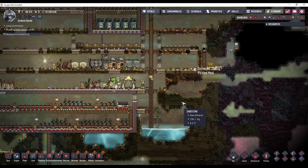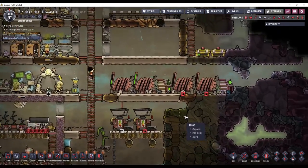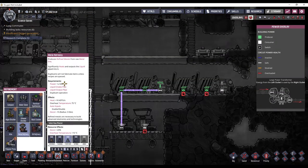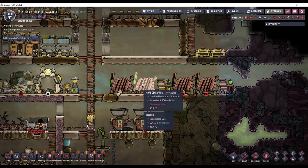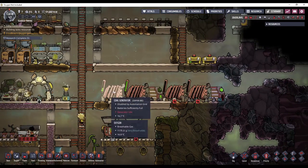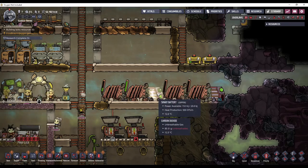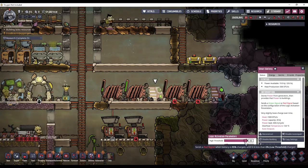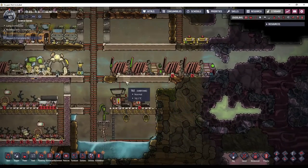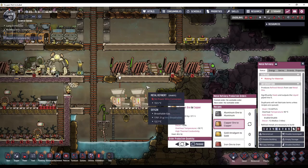I'll put in some metal refineries over here in this area, and they will use this pump to get the liquid inside of them. A metal refinery will consume 1.2 kilowatts — that is exactly how much power two coal generators can produce. So if you want to keep it running continuously, you need two coal generators per refinery. I have two coal generators here connected to a smart battery. The automation comes from the smart battery to turn off the coal generators when the battery gets too full. You should actually set this to 95 and 5 — bring in those margins a little bit.